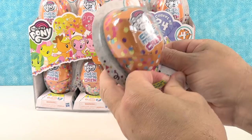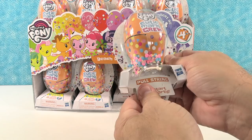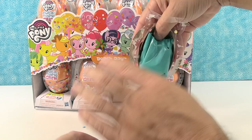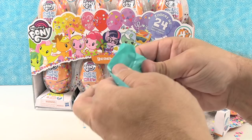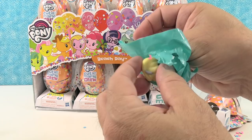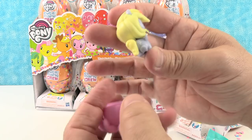It cleans up. Pull string to start the party. Pinkie Pie left us a message there. Alright, we have confetti. That's a lot of fun. And then of course we have our little friend and accessory in here. So who's the first pony going to be? Oh, it's got a little octopus. Look how cute that is. And we have Derpy. There's a little Derpy. She has confetti stuck to her head.